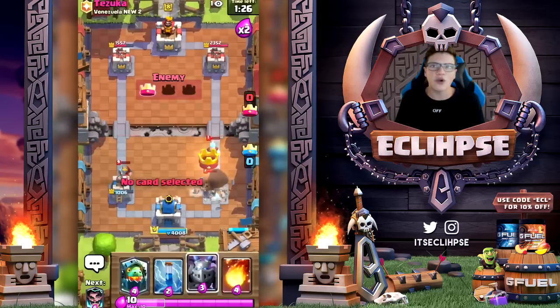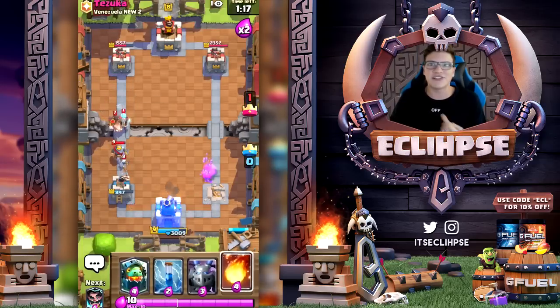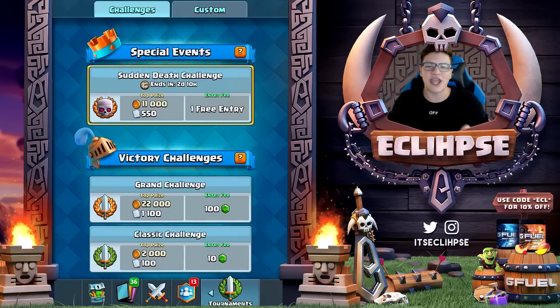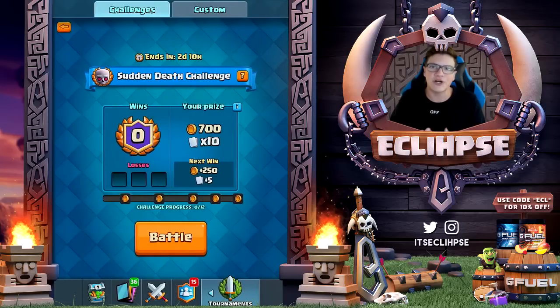My conclusion: is this a glitch, or is the enemy doing some sort of hack or black magic witchcraft? I don't know what to think, so please leave a comment. Earlier today the sudden death challenge was just released, another special event. We're going to be playing this sudden death challenge using some funny decks and our goal is to get this glitch to happen again. I feel like there's something with these special events that triggers it.